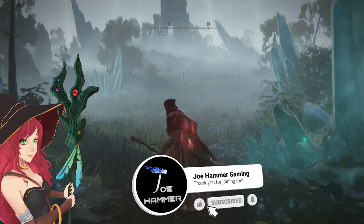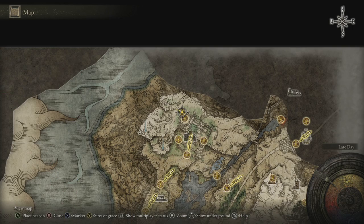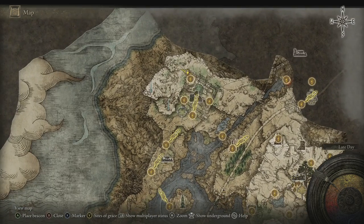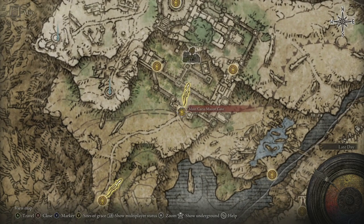Hello everybody, welcome back to more Elden Ring. In this one we are going to be dealing with the Three Sisters. For anybody wondering how to get here, because that was a question when I did the draft walkthrough, you'll need to defeat the boss Loretta, which is at the end of the Caria Manor zone.